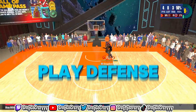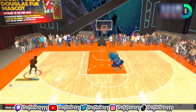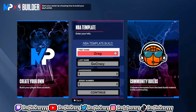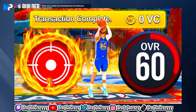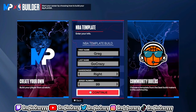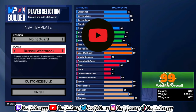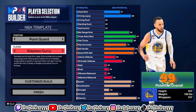My new 60 overall build can play defense, finish at the rim, and shoot from deep. Now I know what y'all are thinking — a 60 overall doing all this? Yes. I'm going to show you how to make the 60 overall build. No VC, I promise you. This is straight gameplay. Once you go to the build creator, you have this thing called NBA templates.